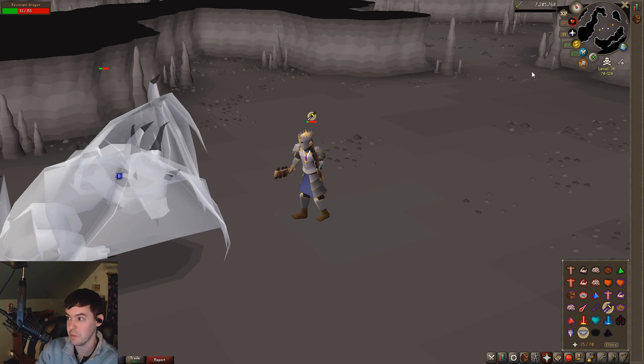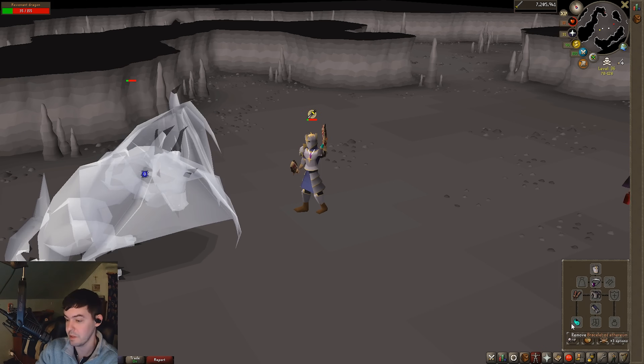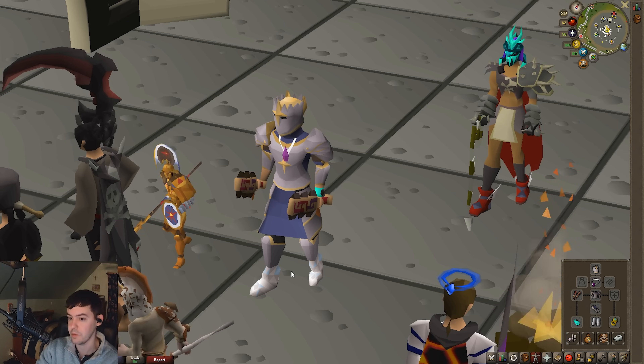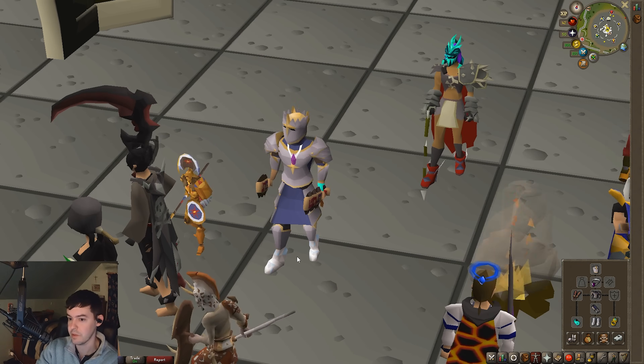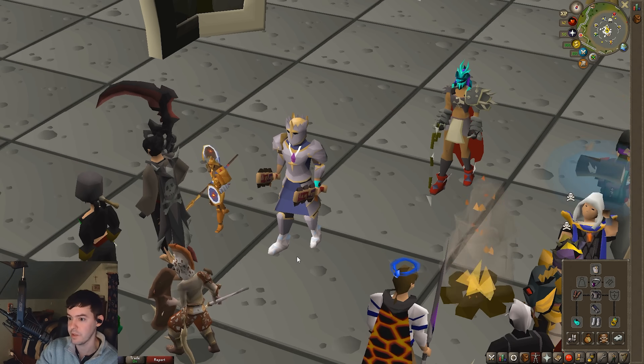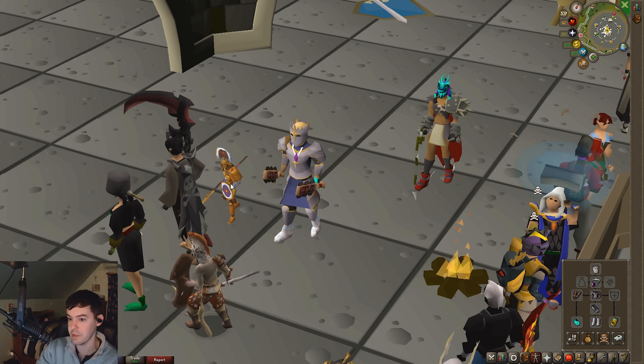And it's only 1.6 million gold. I take less damage from revenants by wearing the Bracelet of Ethereum when charged. And if you have the full Blue Blood Moon armor set, it probably stacks a little bit more as a Blood Ranger from the Power of This Moon's quest in Varlamore in Old School RuneScape.